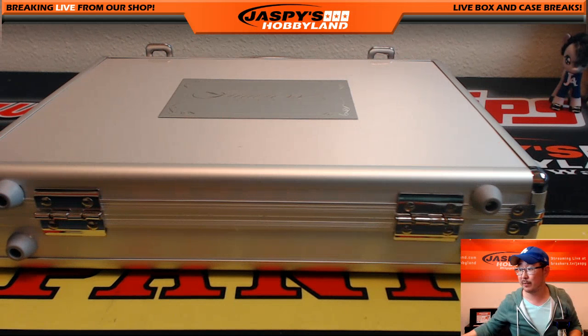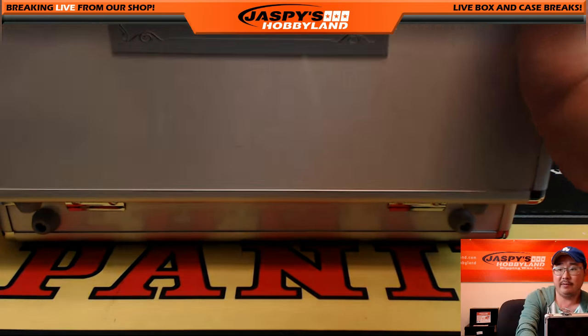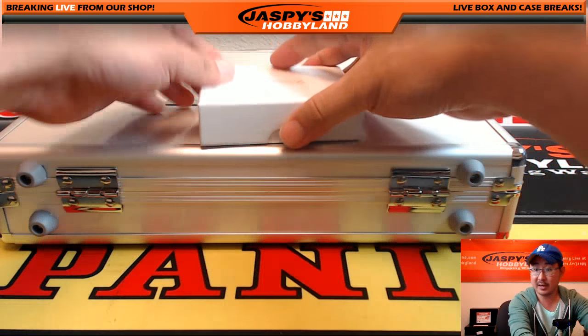The hits will come out first, and we'll just randomize the hits seven times, matching them up with the one through ten that we had from the previous randomizer. Good luck, everybody. The boxed cards first.